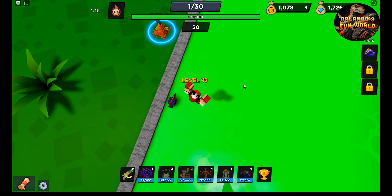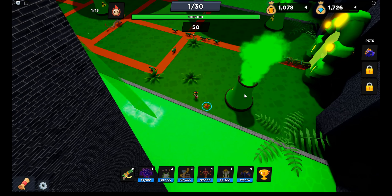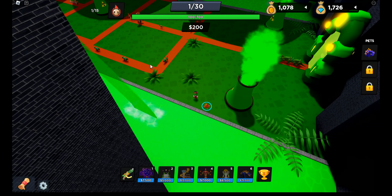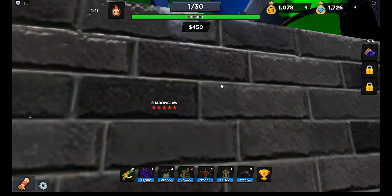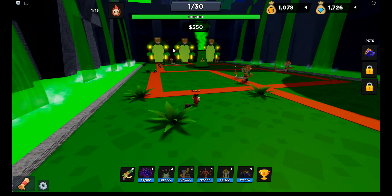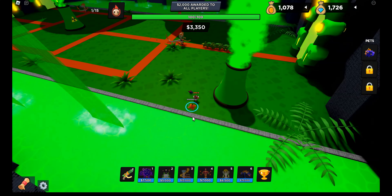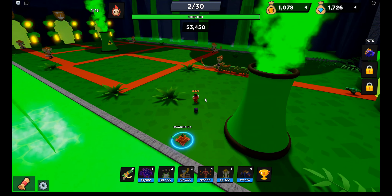Oh yeah, now I'm level 4 E3, that's really cool. What's up guys, welcome to another of World Defenders Tower Defense — Dinosaur Tower Defense. We're playing on the new event, which is this nuclear radiation kind of event. It's got some new towers along with it, which is pretty nice.